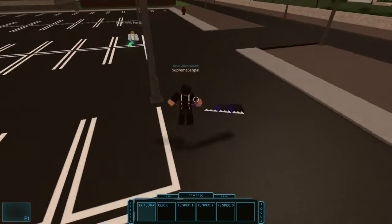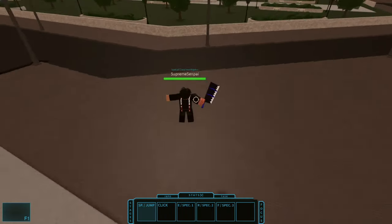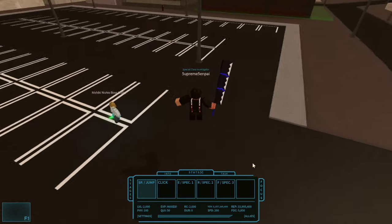Click the bodies — rough them up a little. They start running after you get them low. Repeat this until you're level 250.